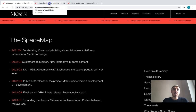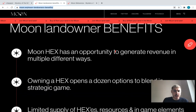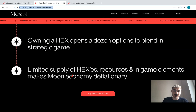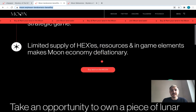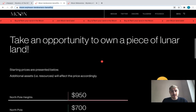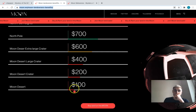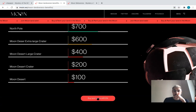Let me go through some Moon landowner benefits so you can really feel that yes, this is the game you would like to try and get profit out of. Moon hexes have an opportunity to generate revenue in multiple different ways — owning a hex opens a dozen options to blend into strategic gameplay. Limited supply of hexes, resources, and in-game elements makes Moon's economy deflationary. This is a great opportunity to own a piece of lunar land, with prices starting from 100 and going up to 950 or 1050, and you can buy right here on the site.